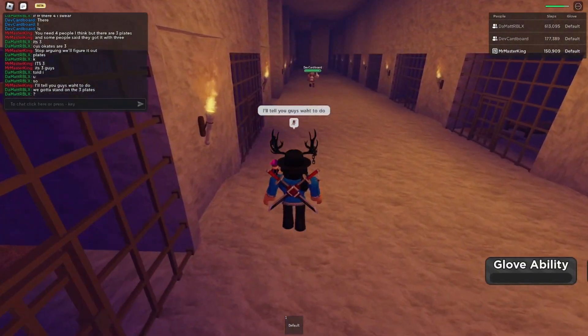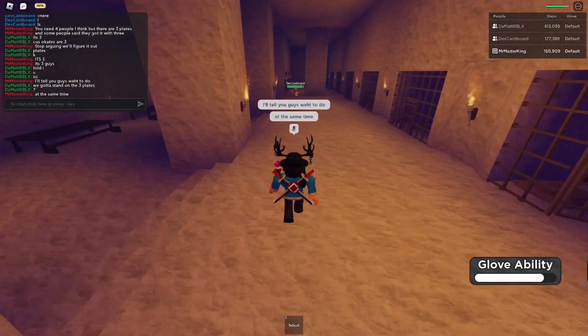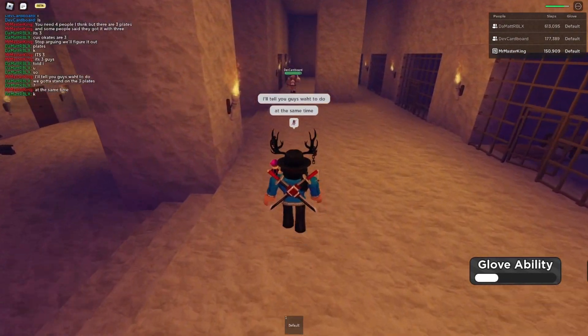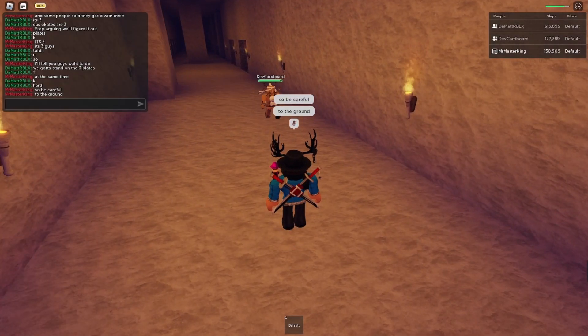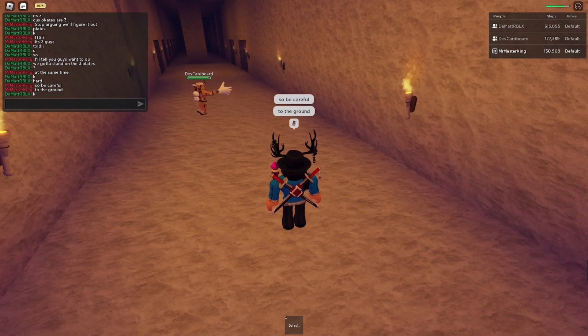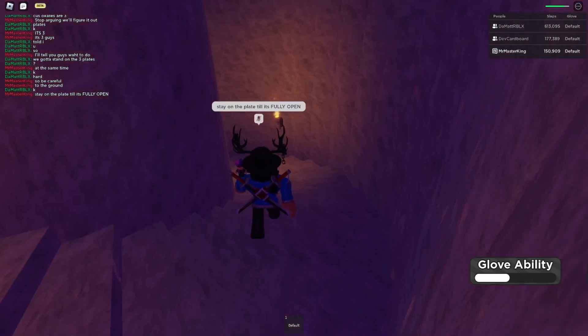Basically you have to go through this door, and there are going to be a bunch of cells. One of those cells has a plate in it, and one of the players has to press it while the other two go to the bottom of the hallway. You need at least three people for this. Once the people are at the end of the hallway, the person pressing the plate needs to run back before the wall closes, or else they're going to get crushed.